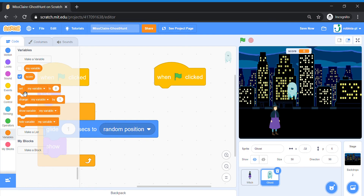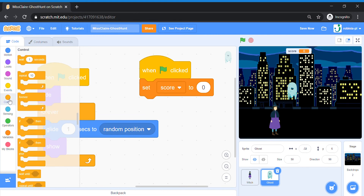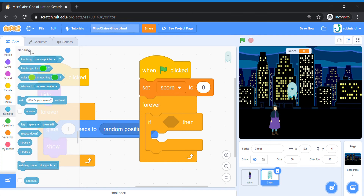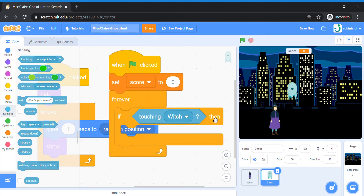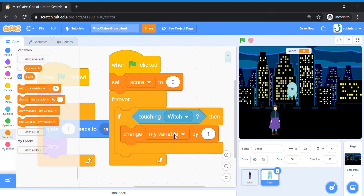Now let's get started on the coding. When green flag is clicked, we are first going to go to Variables and set our Score to zero — we start at zero. Then, forever: if the ghost touches the witch — under Sensing, Touches — then we are going to Change Score by 1. This means we add one to your score, so the witch earns a point. And let's make it special — we're going to make the ghost pop and disappear, so let's go to Sounds.